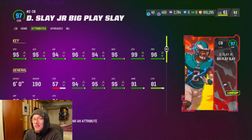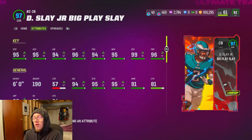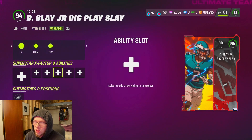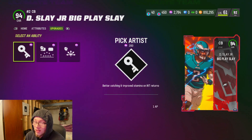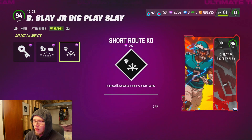Darius Slay is pretty nasty. Him and Deon — they're better locks, I think a lot of things are going to be locked down on the outside. Looking at his discounted abilities: his last slot gets Acrobat for 2ap, next slot Pick Artist for 1ap, Deep Out Zone KO for 2ap, and Short Route KO for 2ap.